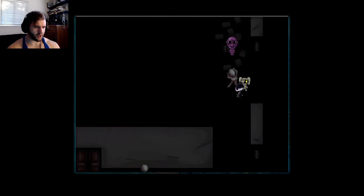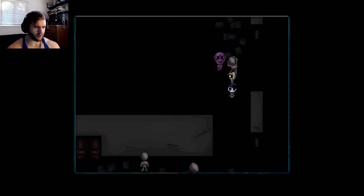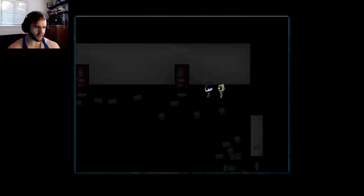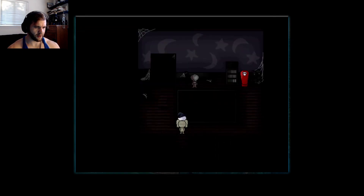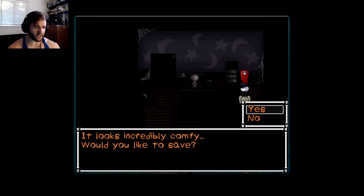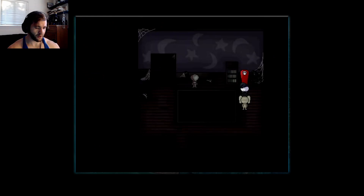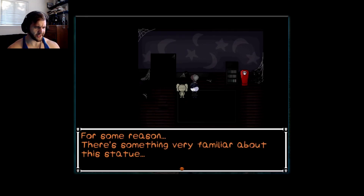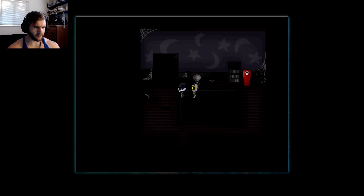There's a hidden passageway here. It looks like it leads up to the next floor. Let's go up. There's a save point. Let's save — why not? It looks incredibly comfy. Would you like to save? Yes. For some reason there's something very familiar about this statue. It makes you feel very uneasy.